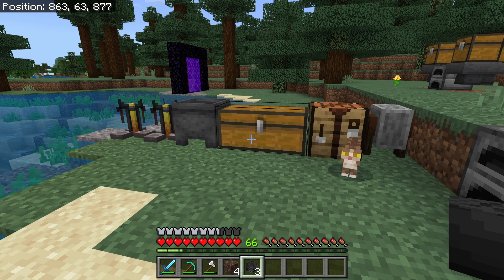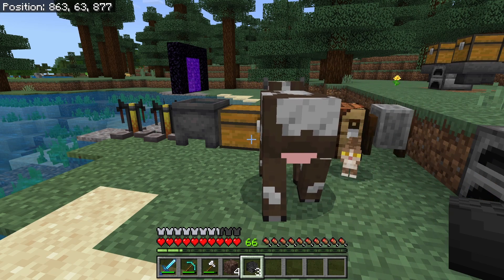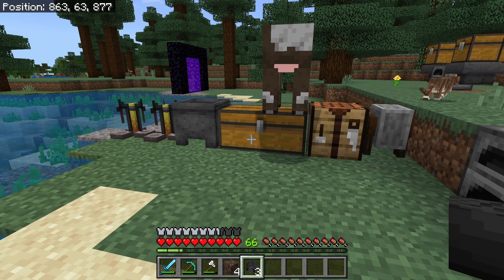You get the wither skeleton skulls from nether fortresses. You can find nether fortresses by using Chunk Base — you can search them up using your seed. Once you go there, you have to kill wither skeletons until they drop their skulls. You need three of them to spawn the wither.